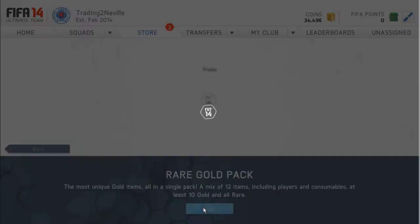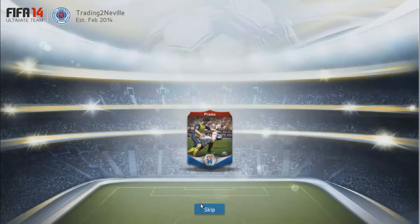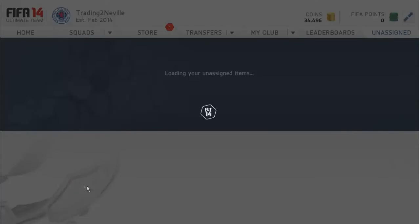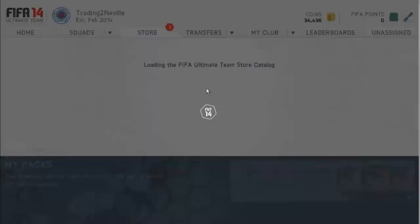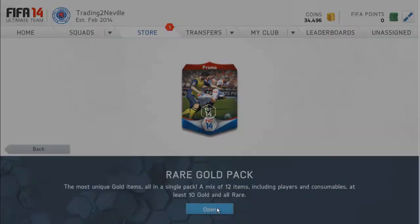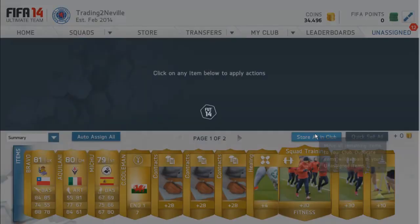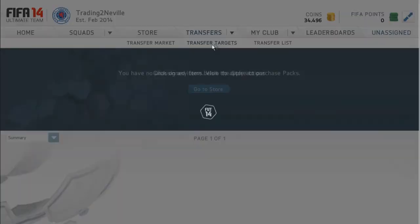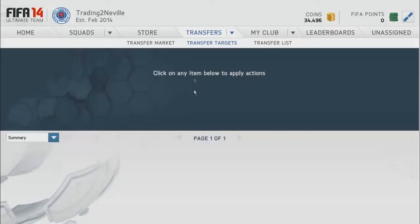Here are two rare gold packs. In one of them we get Dennis — I've always wanted Dennis — and van der Vaart, the ex-Tottenham beast. This was last week when the last Team of the Week was out, about a week ago.